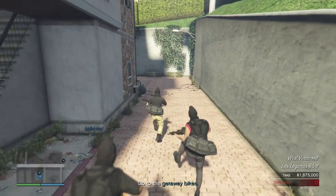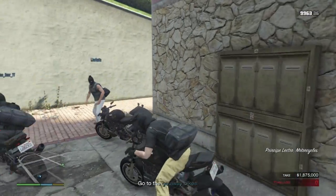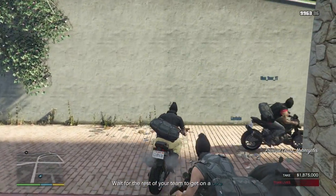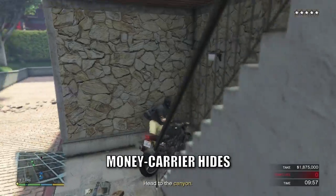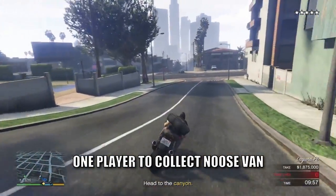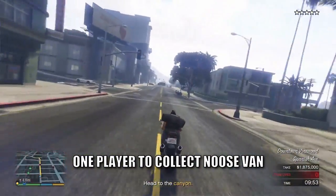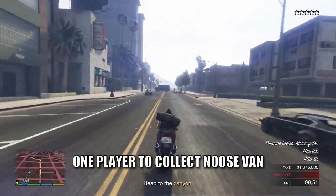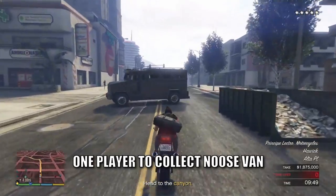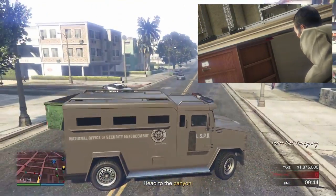Use the bikes to get away from the cops and get upstate — everyone gets on a bike to trigger the next part of the heist. The money carrier hides with two teammates for protection, while one player takes a specific route to pick up the awaiting NOOSE van. The NOOSE van will only spawn here if you shot the hostages and triggered the alarm earlier in the heist.